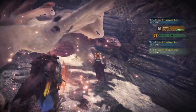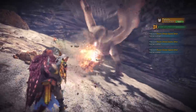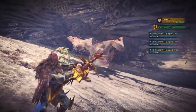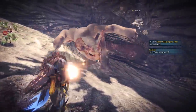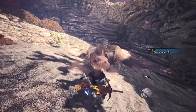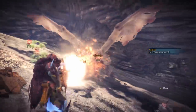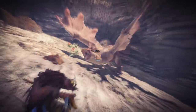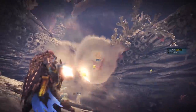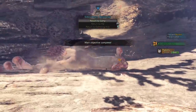As I said this build works with any weapon that has any sort of rapid fire elemental ammunition type available to it, so you don't have to use the Taroth Blitz King. Just remember to change out the Blaze jewels to whatever element you are using. This build is actually quite easy to recreate — the only hard piece may be the Azure Starlord Crown, but it can be easily replaced with the Rath Soul Helm Beta. This is one of the good things about this build — it's quite versatile and can work with a lot of weapons.